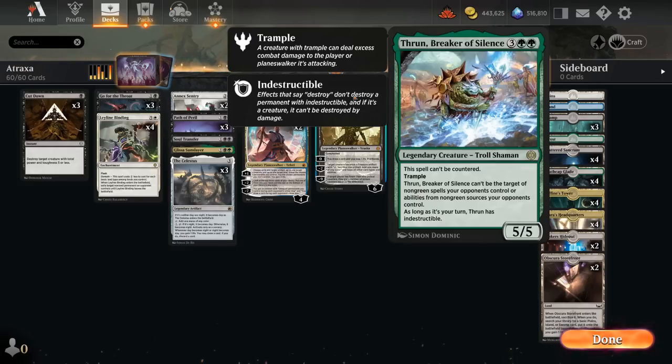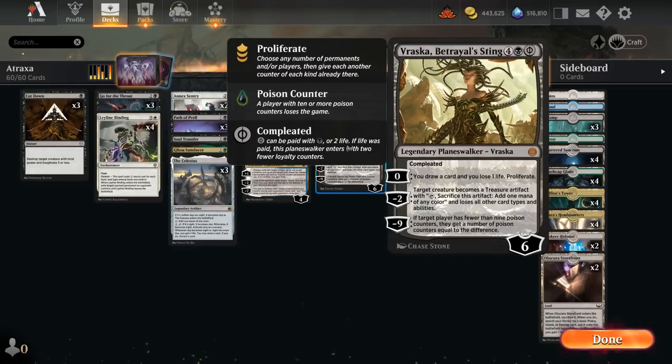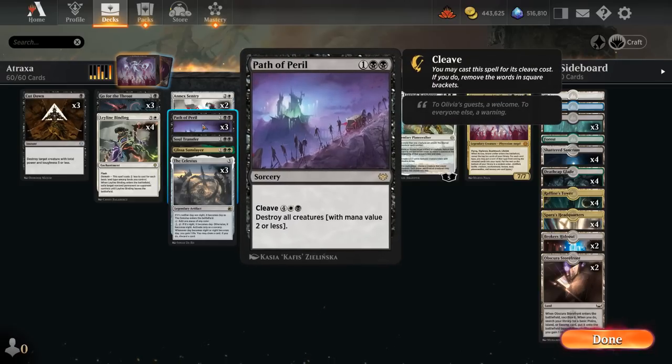So we can still maybe wipe the board with our Path of Peril — with its 6 mana cleave cost — and still keep our creature around. Path of Peril is also very useful against aggressive poison token decks that make a lot of small creatures; we can cast it for 3 mana to destroy creatures with mana value 2 or less, which doesn't affect any of our creatures except maybe tokens from the Wanderer. At 6 mana we can cleave it, and we can ramp into it with Survey and Celestus — even Teferi can set that up.